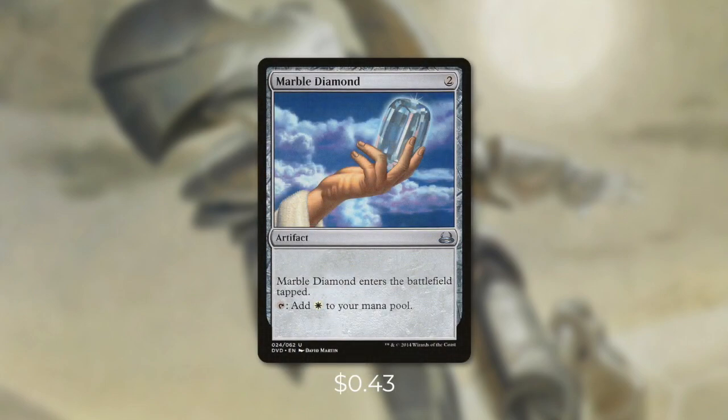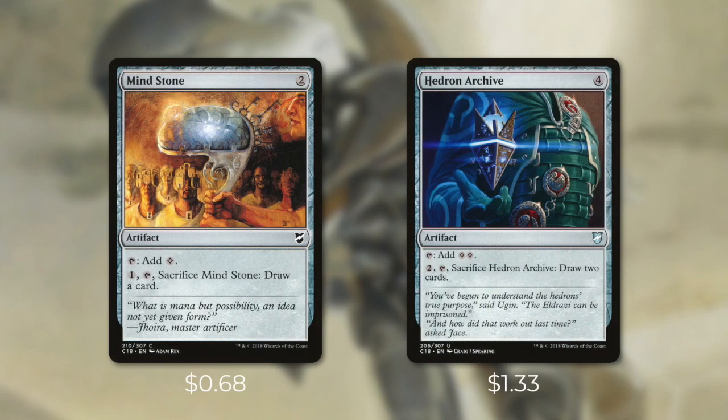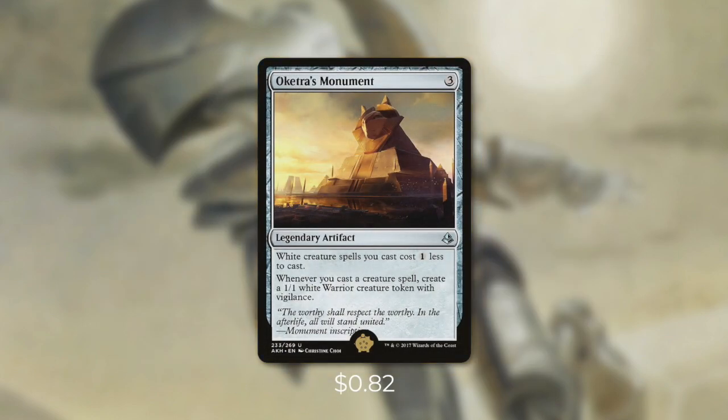There aren't too many mana dorks in mono white, so we're also going to be running some efficiently costed mana rocks like Marble Diamond. Mindstone and Hedron Archive are also efficiently costed, and they can draw some cards. Mono white really does struggle with drawing cards, so these cards can come in huge at providing some additional value later in the game. The golden pig for this deck — the number one card out of our 99 — is Oketra's Monument. It's a legendary artifact that costs 3, and it says white creature spells you cast cost 1 less to cast. Whenever you cast a creature spell, create a 1/1 white warrior creature token with Vigilance. This card is an absolute bomb in this deck and fits in perfectly with our game plan. With this deck, we want to cast creature spells over and over again, so reducing the cost of those spells is even better. This can even reduce the cost of some of our best creatures in half, allowing us to cast them twice as many times in a single turn. With this in play, each time that we cast them, we're not only getting a 4/4 with Vigilance, but also a 1/1 with Vigilance too.